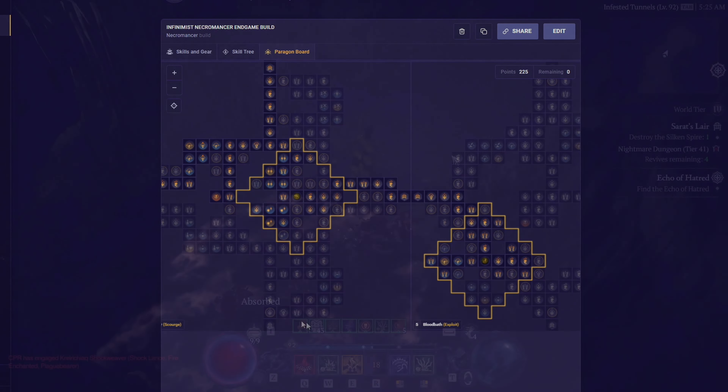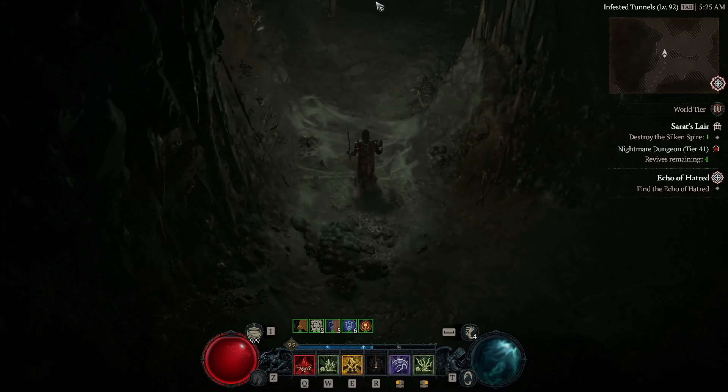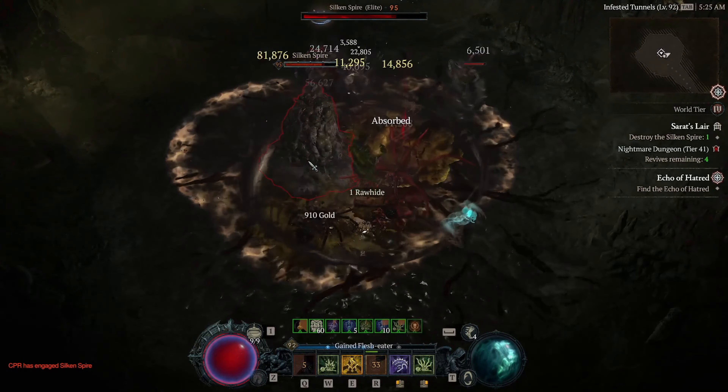And then finally, we have the Paragon System. So starting off, this is how your first 30 points should be spent. We use the starting board and for the glyph select Territorial. Then this is how it will look like at around 91 points. We get the Wither board and for the glyph select Darkness. Then this is how it will look like at around 133 points. So this time we select the Flesh Eater board and go with the Scorch glyph. Then afterwards, at around 178 points, you want to select the Scent of the Dead board and equip the Control glyph. Then at around 194 points, we want to get the Bloodbath board and select the Exploit glyph. And then lastly, this is our final goal at around 225 points, so we just want to add a few of these last nodes.